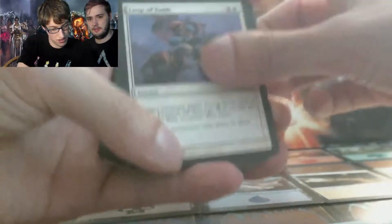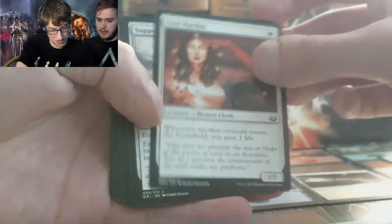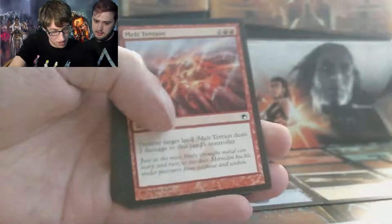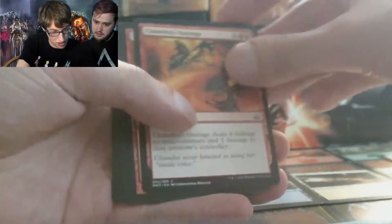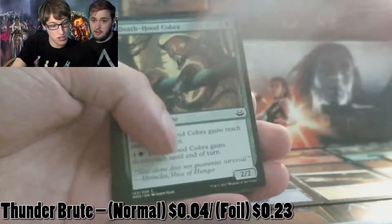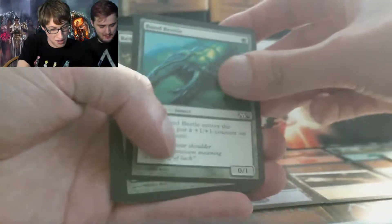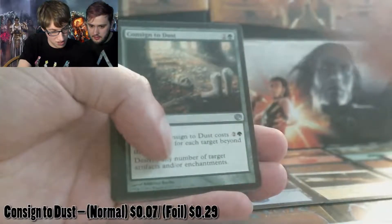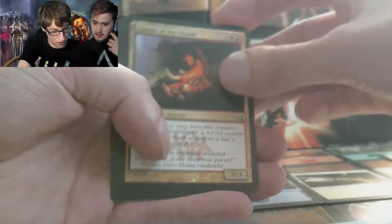Okay, we got a Leap of Faith. Soul Warden — that's a decent one. I think I have one of those in my white deck. Suppression Bonds. Abuna Acolyte. Melt Terrain. Kuldotha Rebirth. Chandra's Outrage. Thunderbrute. Death Hood Cobra — that sounds terrifying. Bond Beetle. Reverent Hunter. Older Beast. Consigned to Dust. Bone Splinters — that's not that good. Spawn of Rix Motty.